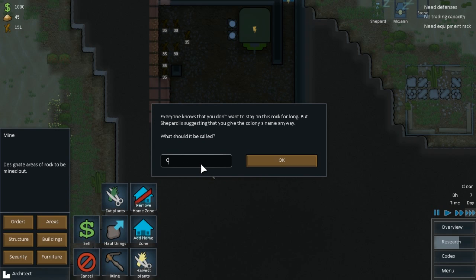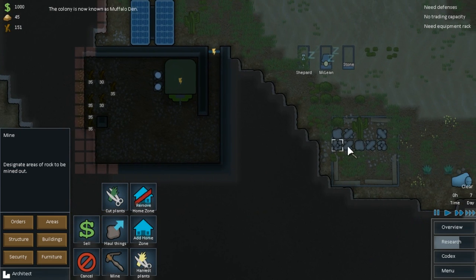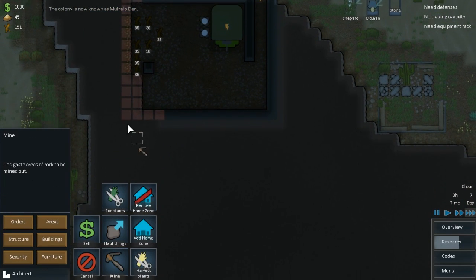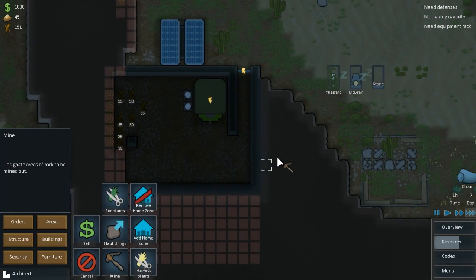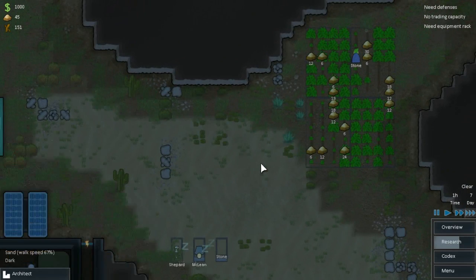We've got a whole bunch of muffalo - we'll call this area the Muffalo Den. Is that how you spell muffalo? Yeah it is. Let's mark this area for mining here, and then we can put some bedrooms and such in there.